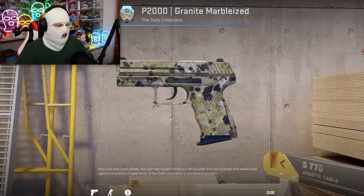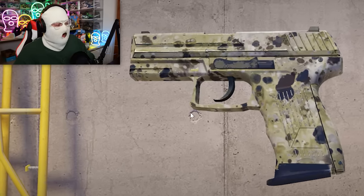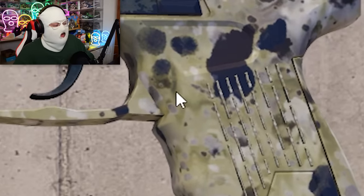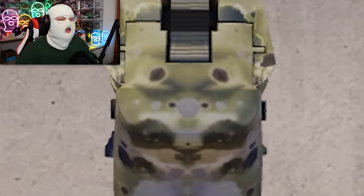A skin I think we can all agree is ugly is the Granite Marbleized. It's got this very bad splatter all over the skin and this very nice yellow piss-snow color. The only good thing about this skin is that there's a pattern where the back looks like the face of a hamster, which is pretty cute — Pattern 125, the hamster pattern.